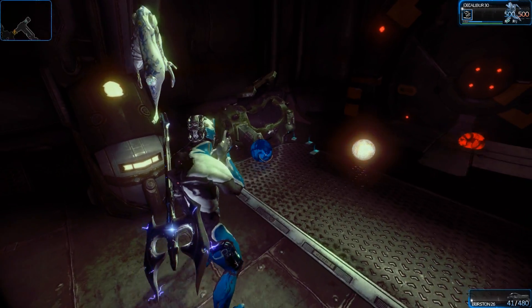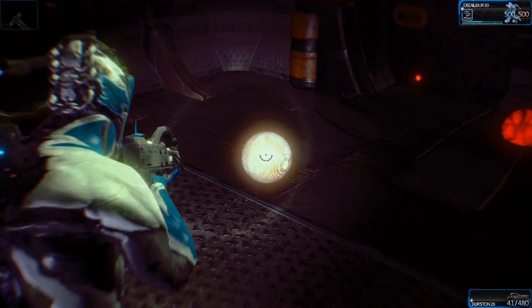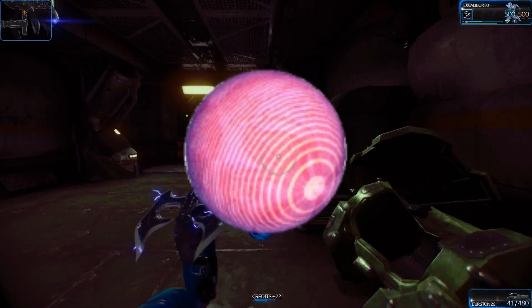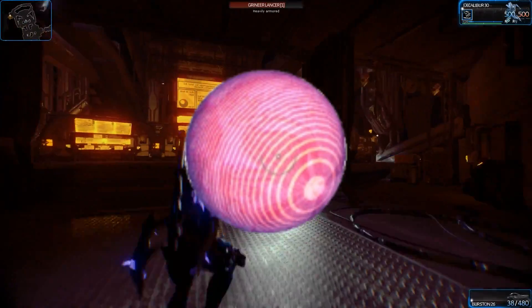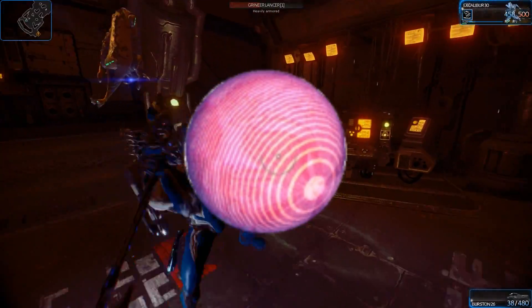This blue thing gives you energy — you need energy to cast your abilities. Those were credits. That is the affinity ball, which gives you Warframe XP. A little red orb is health. This massive orb on screen — if you see that, pick it up. That is a blueprint, meaning it's a design for a Warframe or a weapon. They are coveted beyond all things — always pick these up when you see them.